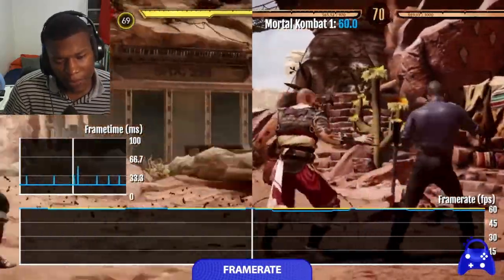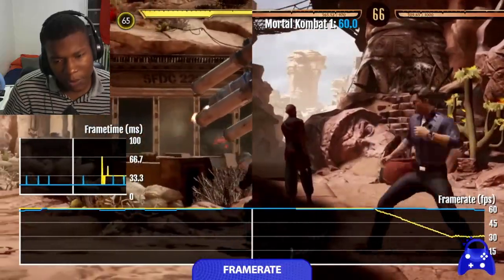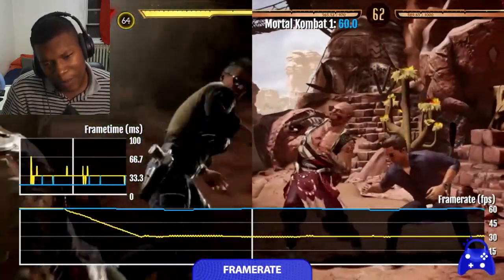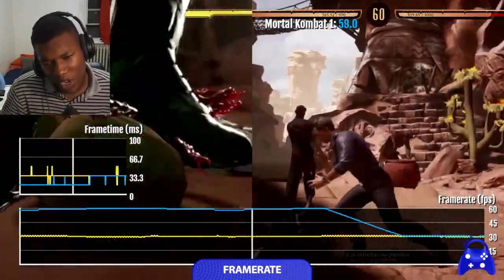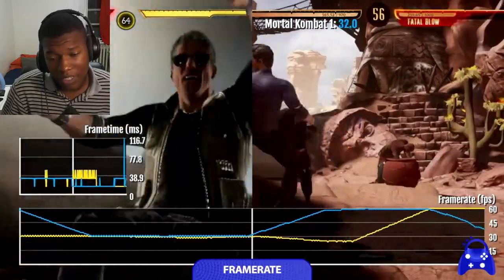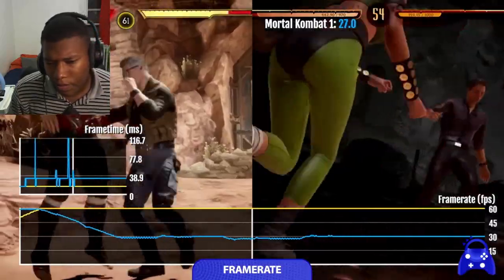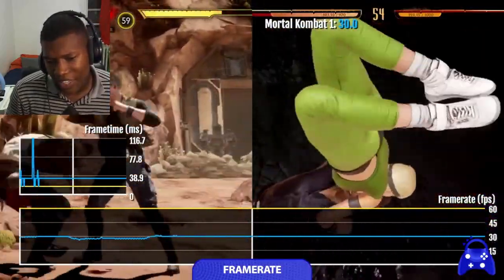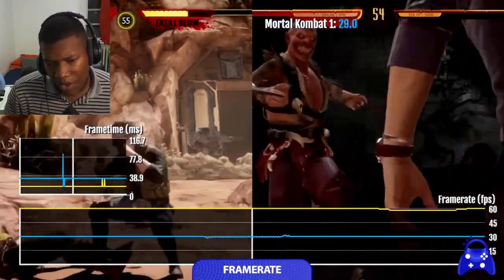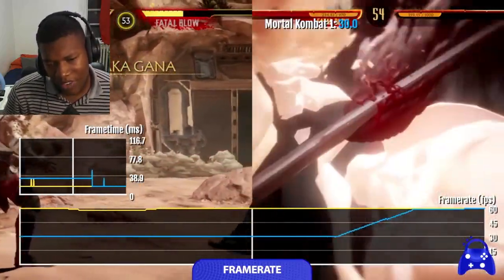So Mortal Kombat 11 is at 60 frames per second. Mortal Kombat 1's frames are balancing between 58 to 60 — it's not going under 58. Never mind, okay, now it's going back down to 30. It goes back to 30 whenever a cameo comes in. Now it's at 30 where they're doing their special move and stuff like that. So whenever there's a lot of stuff going on, the frame rate goes down to 30.